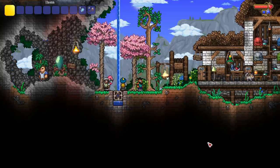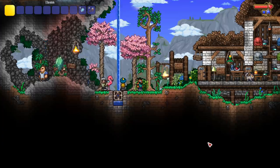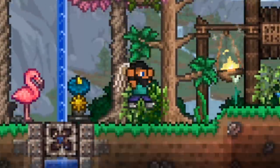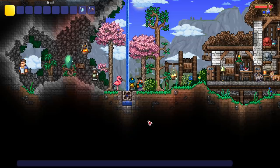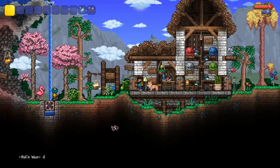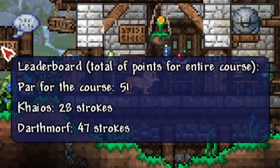I saw Chippy just posted a video about him and a couple others playing it, and we're here today — I'm gonna try it out. I barely have any experience with golf other than hitting a ball around a couple times on stream, but let's do it anyway. I'm going for the number one slot, least amount of putts. Got my boy Hole-in-One right here, so you know he's gonna do work. We got a bunch of signs here — leaderboard, total of points for entire course. Par for the course is 51. Chaos had 28 strokes and Darth Morph had 47.